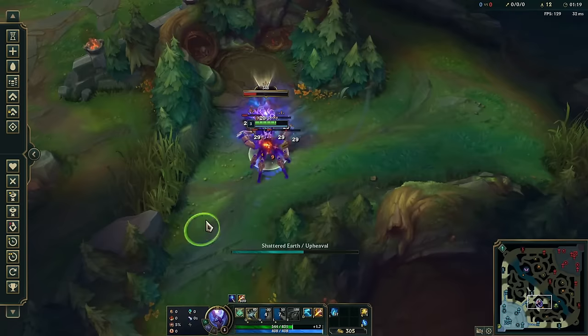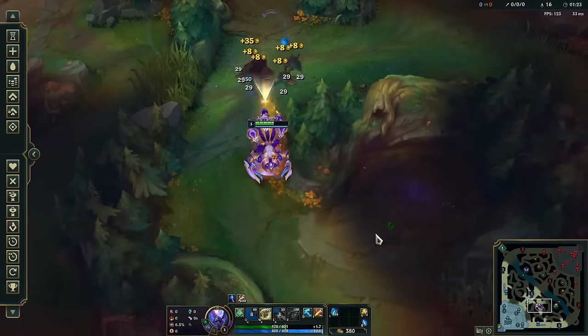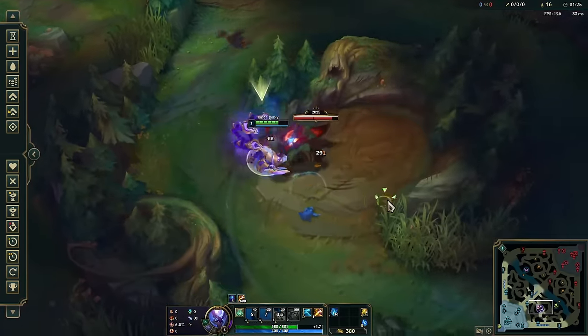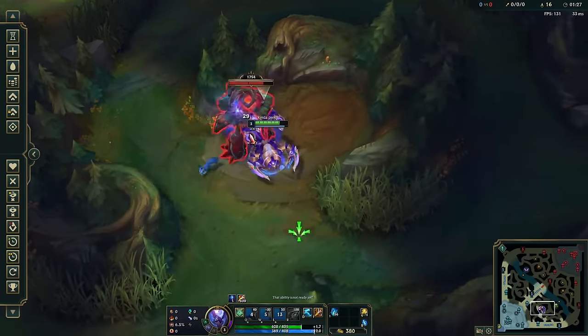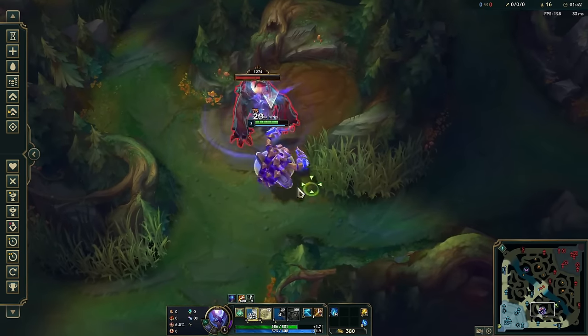The main thing to keep in mind while clearing is that his Q cooldown begins when he first presses it, not when he finishes using it — it's like Riven's Q. So when possible, you want to prep your Q before you E into a camp. That way, you can double cast your Q with no downtime once you arrive.